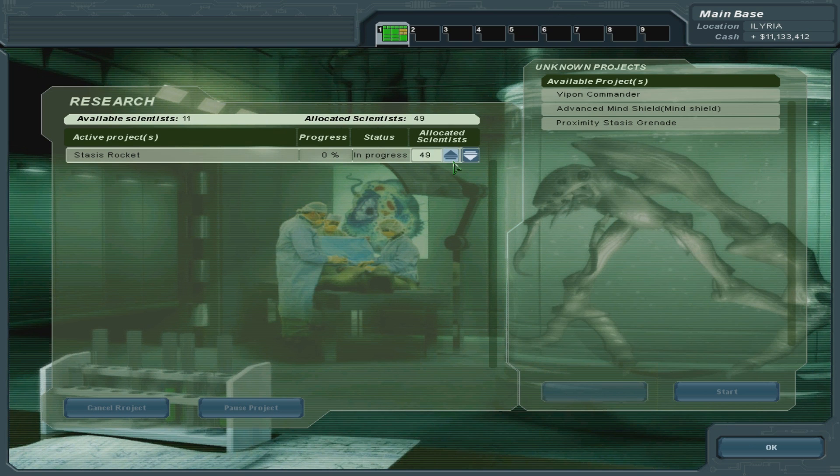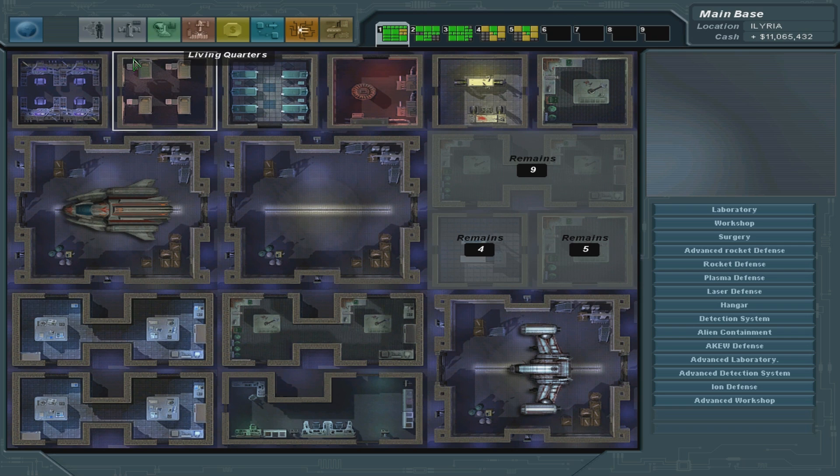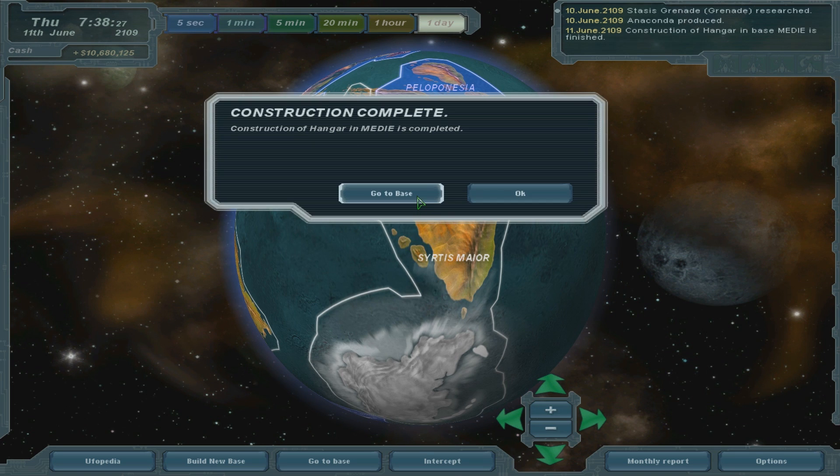When the grenade is triggered, the timer starts counting down until the stasis field collapses. Upon collapse, the frozen explosion realigns with our time-space and completes unleashing a small-scale fusion bomb. Without an A - until we saw this grenade in action, we never even dreamed such a weapon was possible. That kind of looks cool. Let's do the stasis rocket, because I want some rocket launcher-wielding guys. Probably the rookies would benefit the most from that.